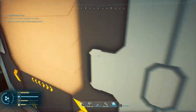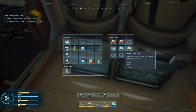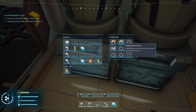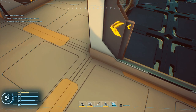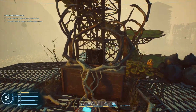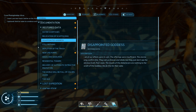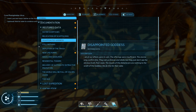Food and water — let's get those taken care of. Nothing in there. Food and water is these guys really. Two of you — boom, boom. Another gulp of water. You guys have still got a day, actually two days on you, almost two and a half days. So we've got lots of time for those. Let's see what we've got here — then after this we'll have to grab some sleep. Oh, you're different — kind of a shrine. 'Disappointed goddess. All of our efforts were in vain. The offerings were insufficient. The storms only confirm this. They call us thieves and idiots but they just don't see the obvious truth. Poor souls. The insults of the disbelievers are nothing to the wrath of the goddess. We do this for their sake.' Interesting — human nature.